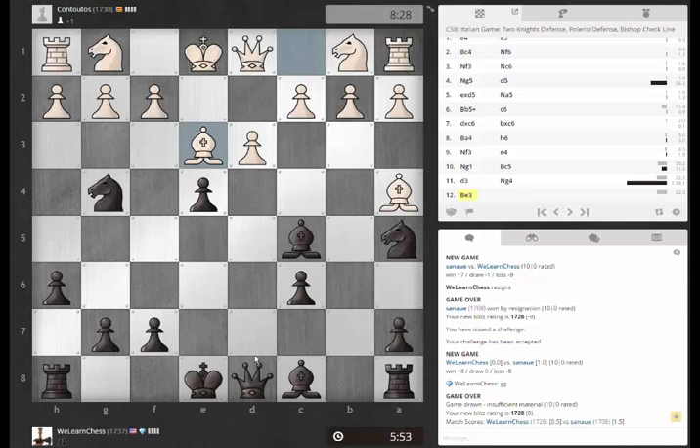Knight takes, bishop takes. Bishop takes f2, king takes f2. Queen f6 check. King e2, bishop g4 check. Oh, he doesn't have an f-pawn anymore, what am I saying? Knight here, takes with the pawn. What about knight takes and he just plays like queen e2, then takes here. Queen takes, knight takes rook, takes with check. I can block with the bishop.